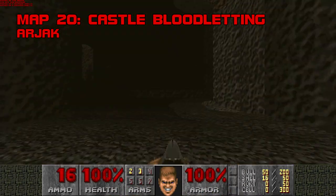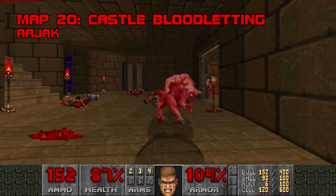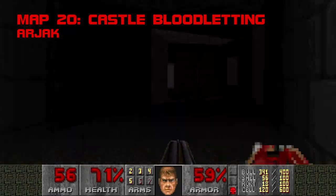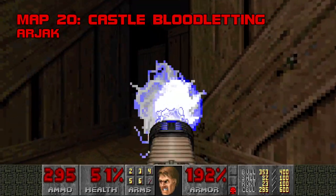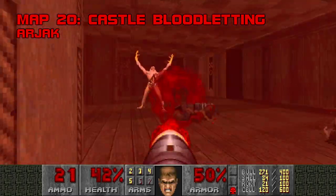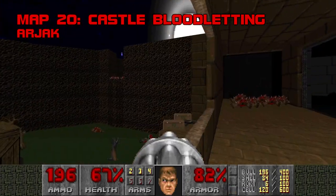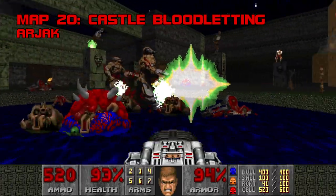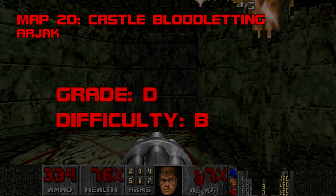Map 20, Castle Bloodletting. Nova's second episode ends on a clunker. Arjak's medieval massacre suffers from balancing issues and simplistic progression, and his secrets have a bad case of the 90s — no less than three of them are accessed by crossing line defs and running back before a wall rises. The storage space and library are way too dark, and there's not enough health in this map — just ten medikits and a soul sphere I didn't even find. Luckily Castle Bloodletting's proverbial sword isn't all that sharp: the SSG, plasma rifle, and rocket launcher are available early, and you can king yourself for a BFG, which makes effortless work of these two Cyberdukes. I'm really not wild about this map — it's ungainly and kind of dull. Grade D, difficulty B.